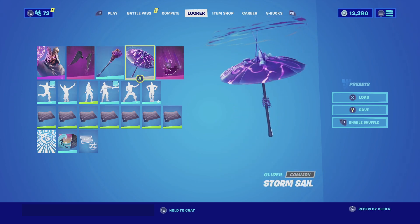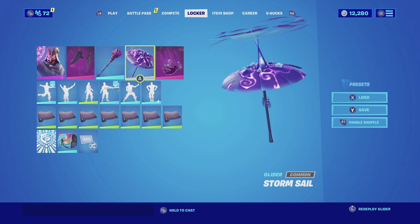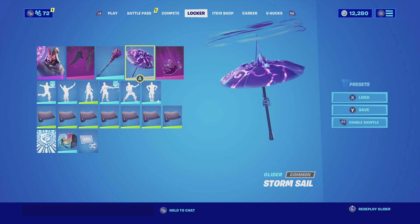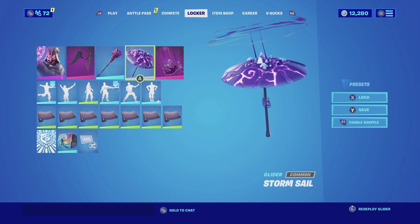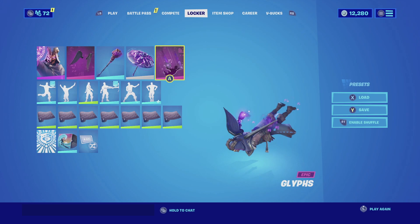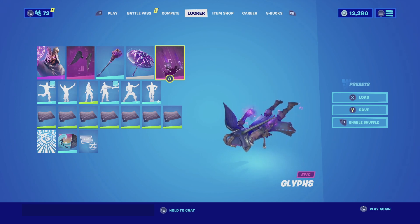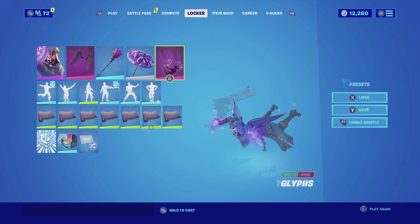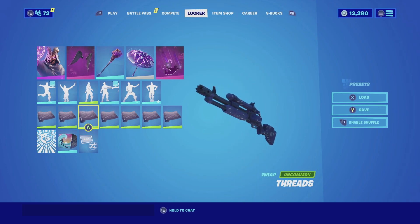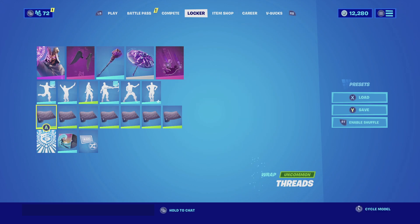For the glider, we are going with the Storm Cell. It matches perfectly with the Storm King Fist — the combination of colors fits perfectly as well. For the contrail, we are going with the Glyphs — it matches really well with the whole combination of colors and is one of the best contrails you could be utilizing. For the wrap, we are going with Threads — it's a very simple wrap with stitching of purple clothing, it looks very cool and matches really well.